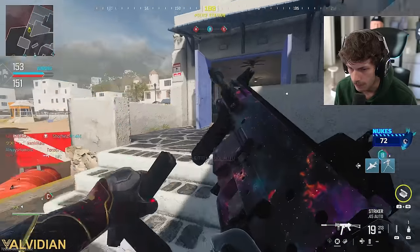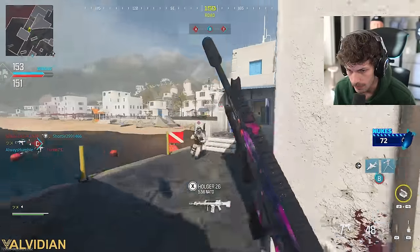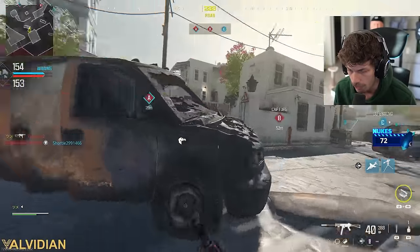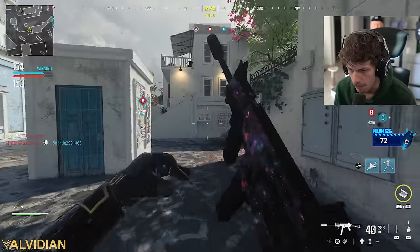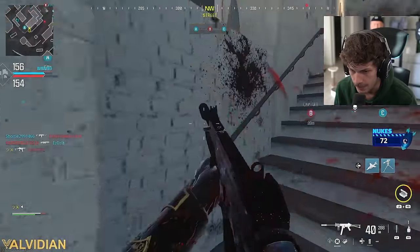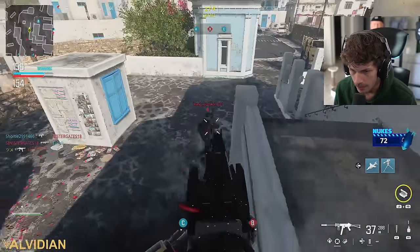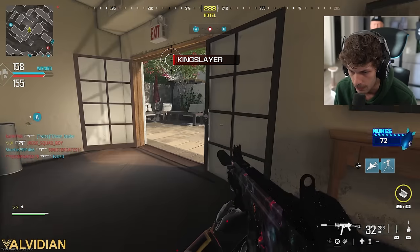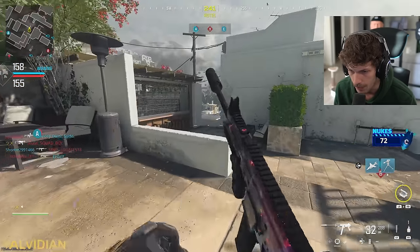You hop out of the water about two feet away from the ledge so your character doesn't have the option to mantle. If you jump out fast enough he basically flies out, so you never have to mantle and you can kind of get the jump on enemies.